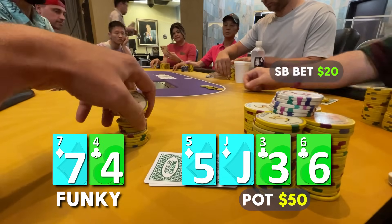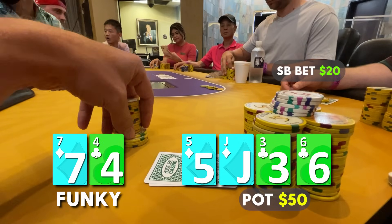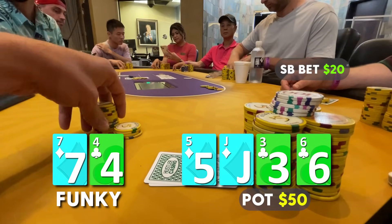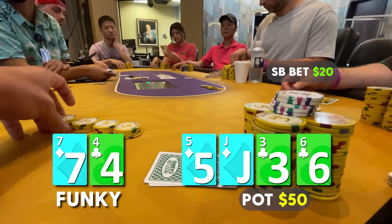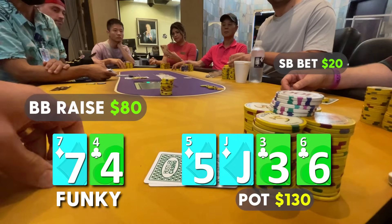We have the nuts and this is where it gets even sweeter. The small blind decides to take the lead, betting $20. We're going to raise for value — we don't want to go too big. We want to protect against flush draws and get value from top pairs that might not believe we have anything. So we raise to $80.